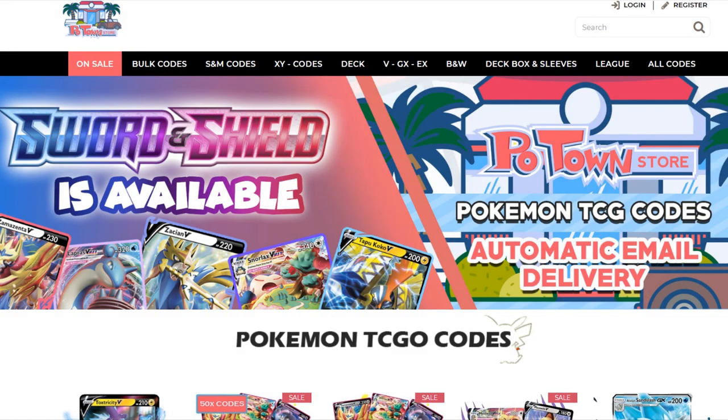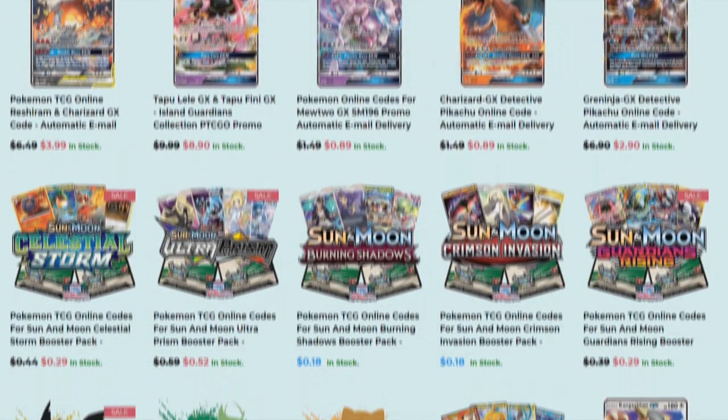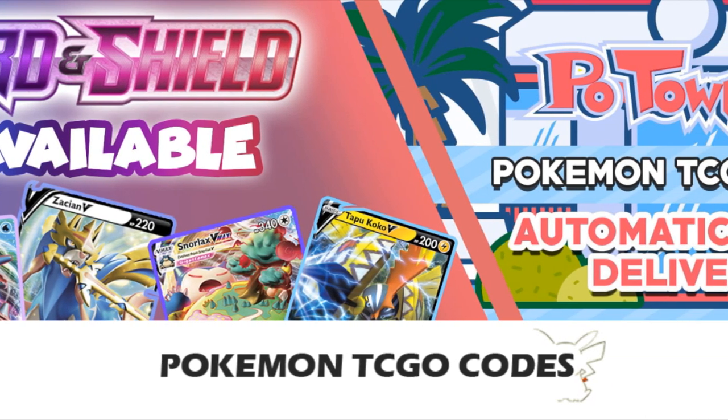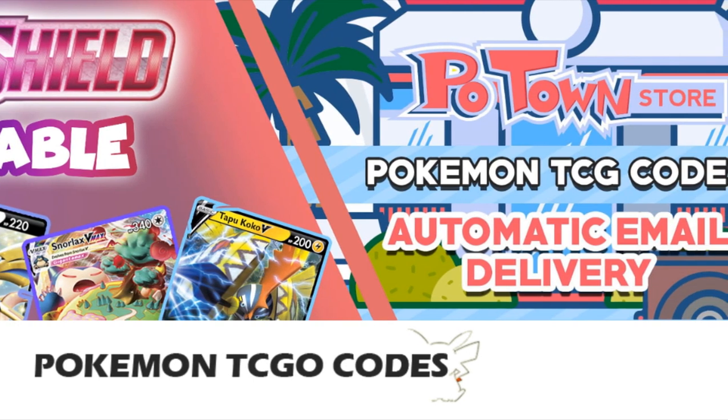This video is sponsored by PoketownStore.com, the place for all your Pokémon TCG online needs. The new Sword and Shield online booster packs are also available, so definitely check them out! PoketownStore.com. Also, if you use the coupon code ZAPDOESTCG you get 5% off your next order! How amazing is that? Check it out!